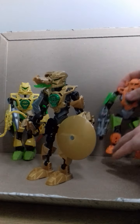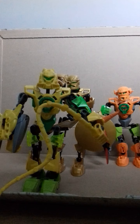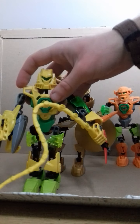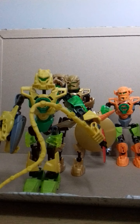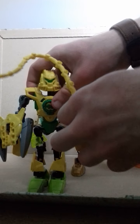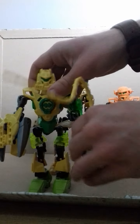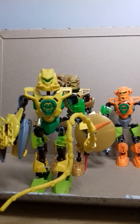Next up we have Evo. The head is from Brain Attack — I thought it would look different and new. He's actually a combination of green and yellow, which I think looks nice. It's a new look for Evo. This is a whip, kind of an electro whip. The whip part is actually from a Voltix figure that I had lying around.